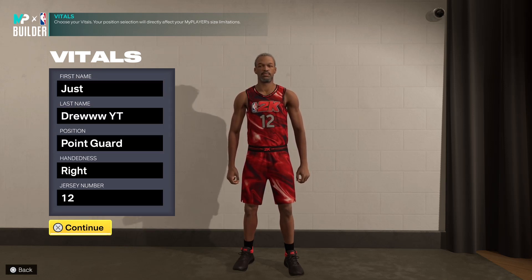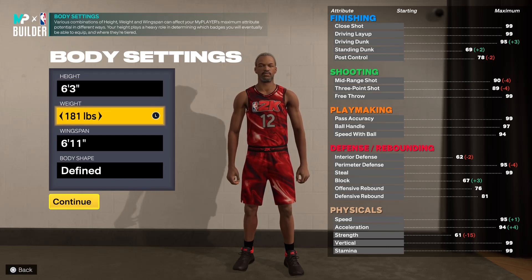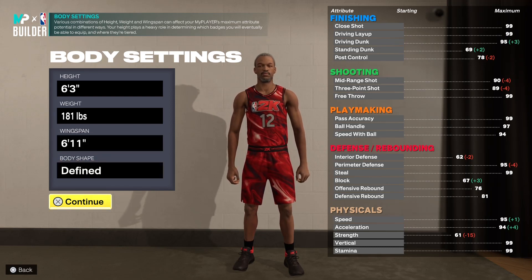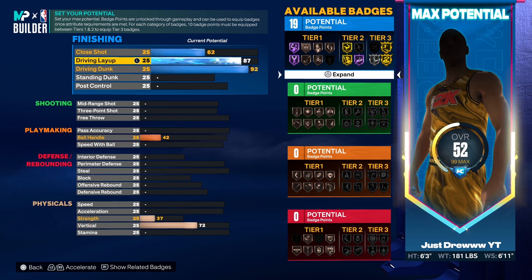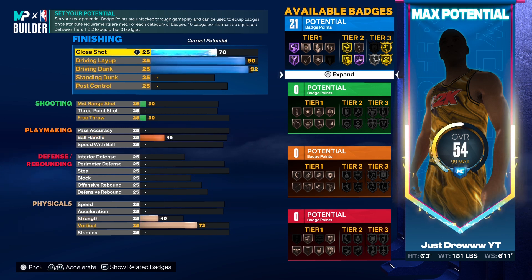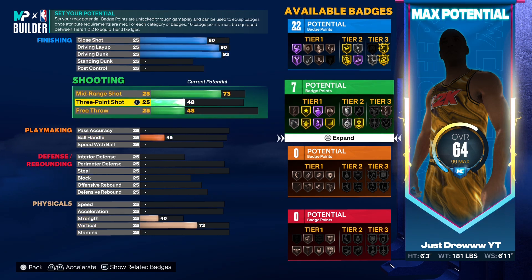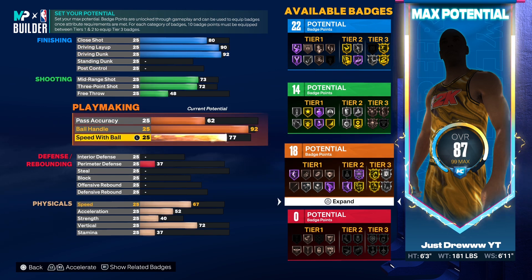So as you see right here, he's point guard number 12. I made him 6'3", 181 pounds with a 6'11" wingspan and the fine body build. He is 174 in real life, but there was no point in making him that tiny, so 181 was the way to go. I put the driving dunk up to 92 just to get the elite contact dunks and small contact dunks. I have a 90 driving layup and the 80 close shot. I'm going to put the midrange up to 73, and the three-point shot at 72.